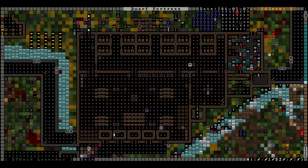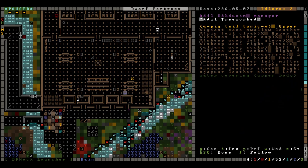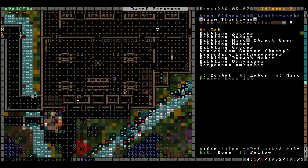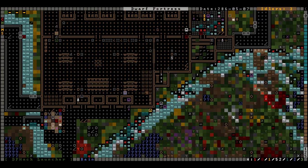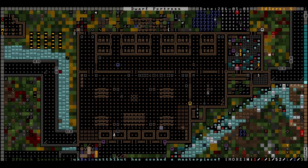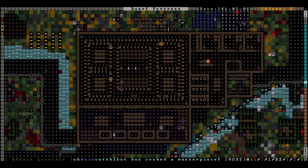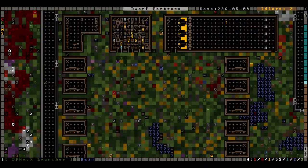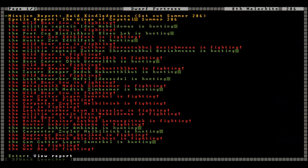Ism is still a sad girl - sad girl hours have begun in the tavern. I noticed some of our instruments are missing, I may have accidentally traded those. But that's fine, we weren't using them anyway. The militia came back, so let's have a look at the mission report.